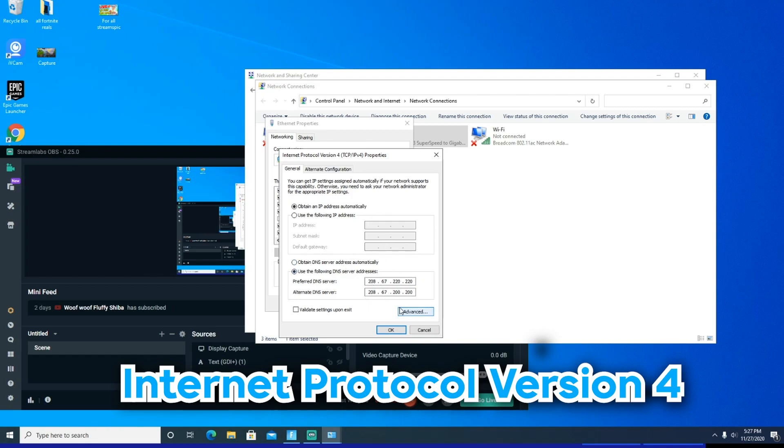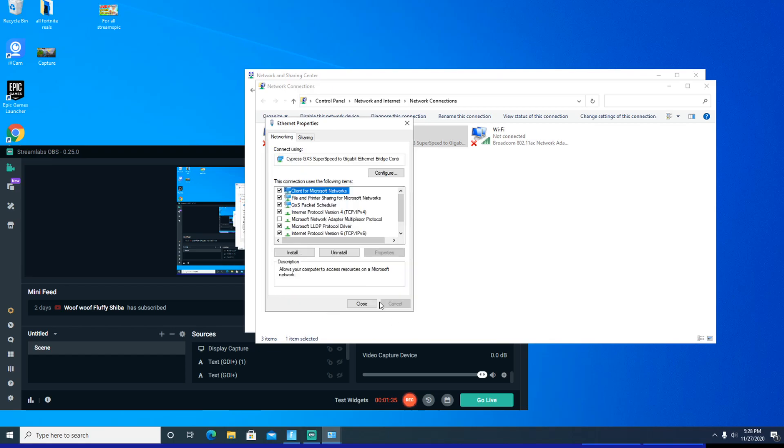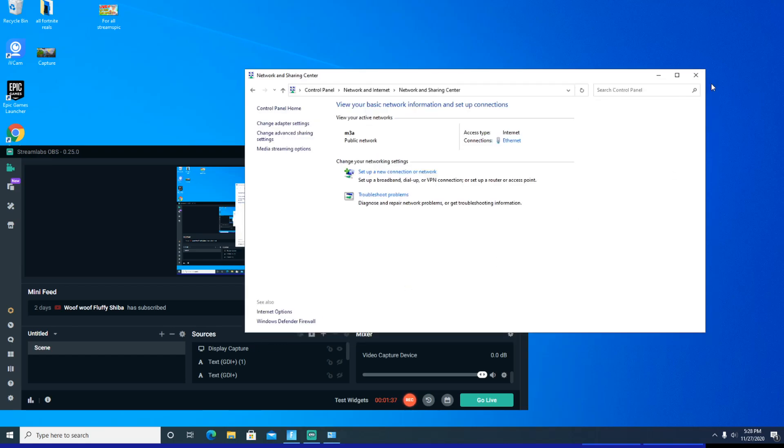This is the best DNS server for NA Central. I've tried a lot of DNS servers and get the best speeds with this one. The primary DNS is 208.67.220.220, and the alternate is 208.67.200.200. After you've entered those in, just click OK, close, and you're good.